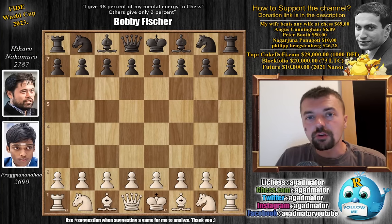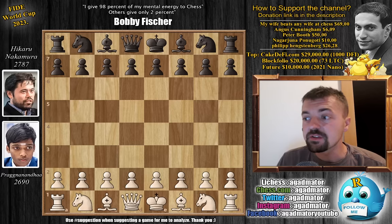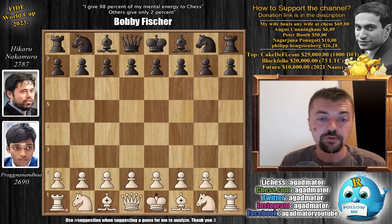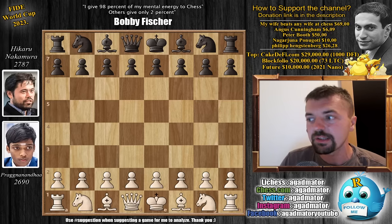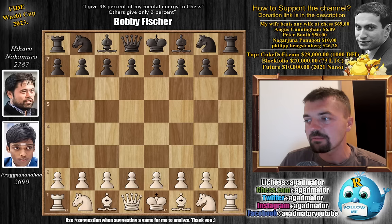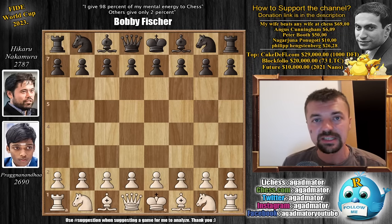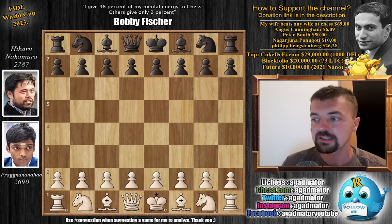Hello everyone and welcome to another incredible game that was played in the tiebreaks of round 4 of this year's FIDE World Cup. It is Pragnananda vs Hikaru Nakamura and this is the second game of their match. I'm pretty sure you've already heard what happened and seen the first game. But so many of you are requesting it — it's just a privilege to watch classical chess being played like this. For those who still haven't seen it, I don't want to spoil too much, but it was basically like taking a stroll through the park.